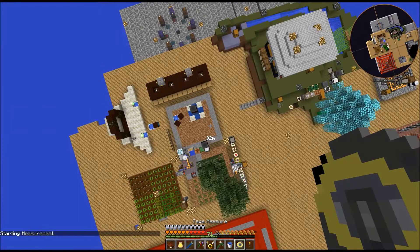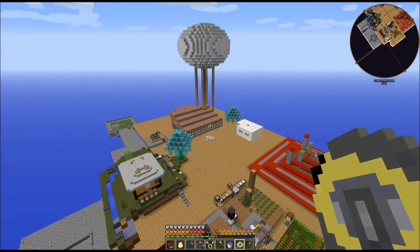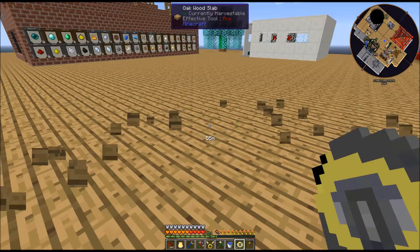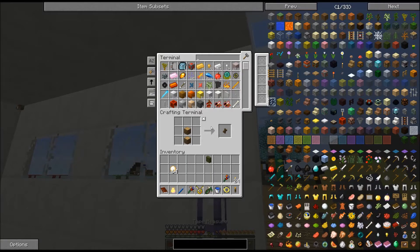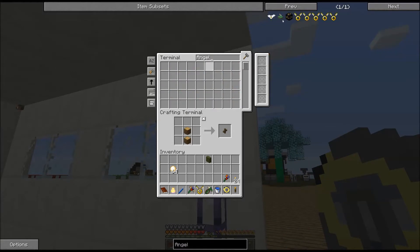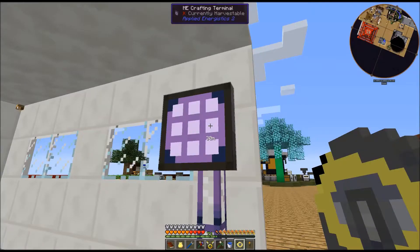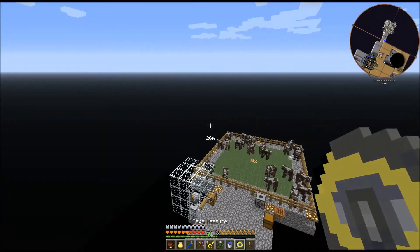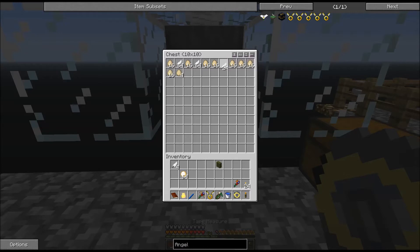The Magnum Torch will stifle mob spawns within a 64-block range of where it is placed. So I am sitting here right-clicking with the Magnum Torch rather than the tape measure — tape measure is your friend. It allows you to do all kinds of stuff. I need one other thing. Now, one of the most useful blocks in the game — especially in a sky block — is the angel block. The angel block requires almost nothing for materials except feathers. Let's go check with Bob. Yeah, Bob's doing a good job.